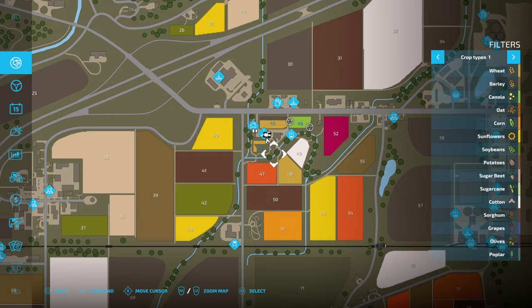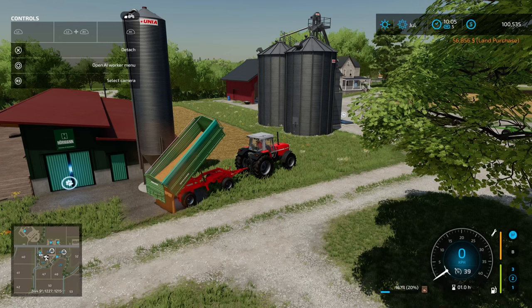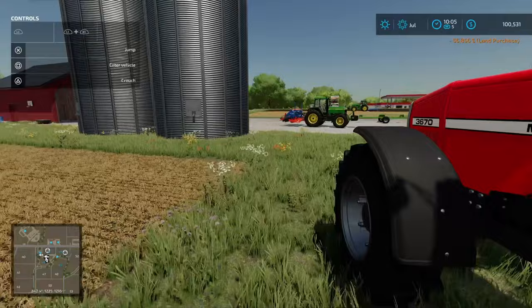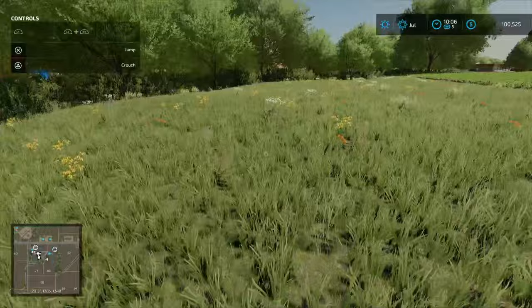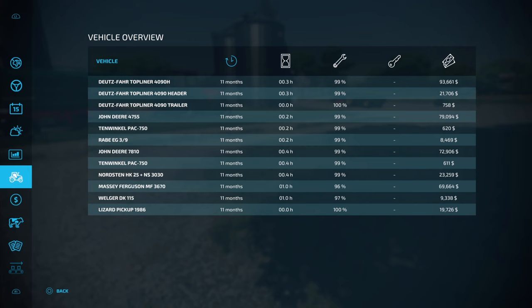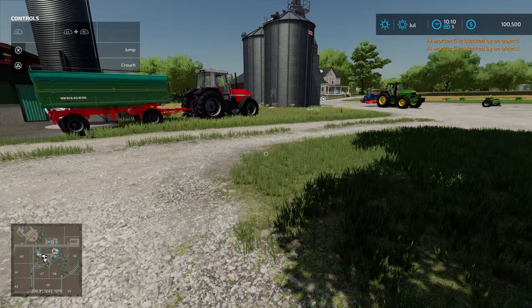Now we're going to have three crop types. The next purchase is probably field 49 — it's only $50,000 and we could probably purchase it now. Let's go inspect the field. To make the three core ingredients for pig food: our base food is going to be sorghum, our grain is wheat, and our protein is going to be soybeans or canola. Three fields, three different crop types. We'll omit the potatoes and sugar beets for now — they're not necessary for maximum productivity.